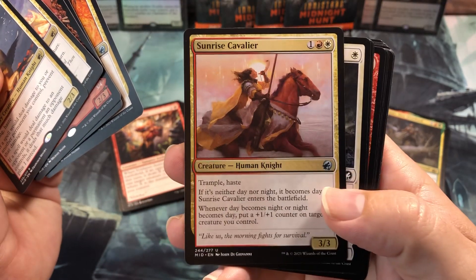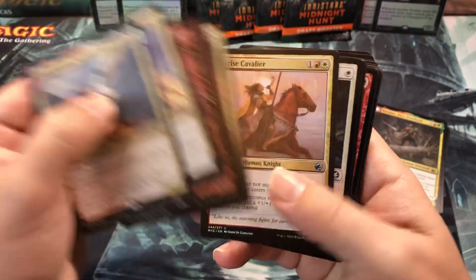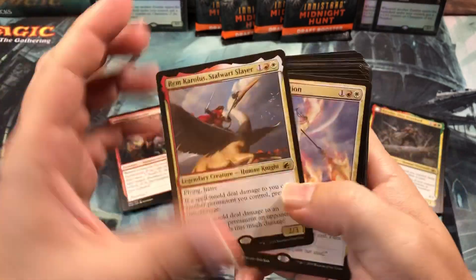I got the Sunrise Cavalier in the second pack and I was like, I think I better stick with red and white after that. Anyway, here's the deck.